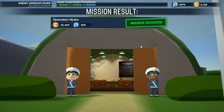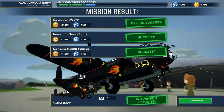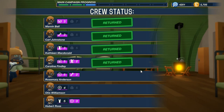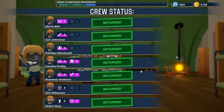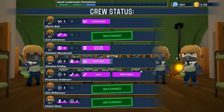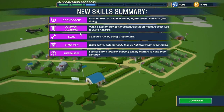Hold on a moment, folks. My apologies, I just had to take a call. Anyway, we have won! Victory! Operation Hydra complete. Money, intel, return to base. Optional causes — we got the photo and they gave us money for it. Crew stats — will they get upgrades? Probably — I mean, it was a pretty difficult mission. Yes! Look at all this: auto-tagging, defensive lean, custom heading. There we go, custom heading. And corkscrew.